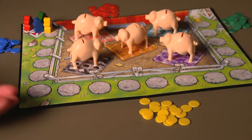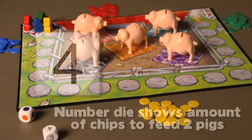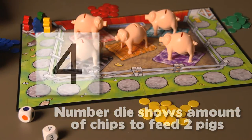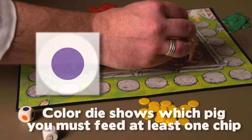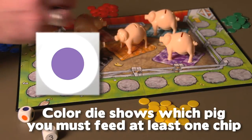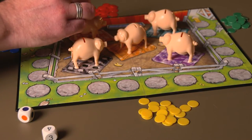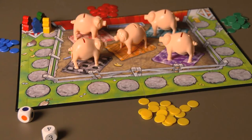On each turn, roll both the colored and numbered dice. The number shows how many chips must be fed to two different pigs. The first pig can be any pig in the barnyard, but the second must be standing on the blanket of the color rolled on the die. How many go to each pig is up to the player, as long as each pig receives at least one chip.